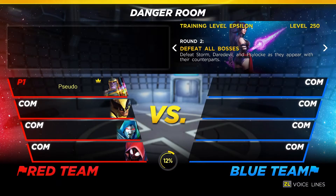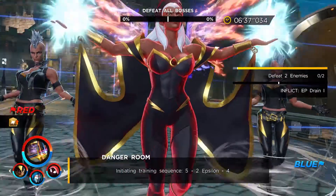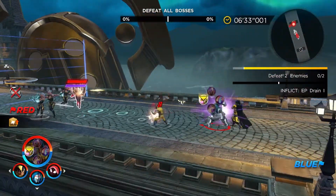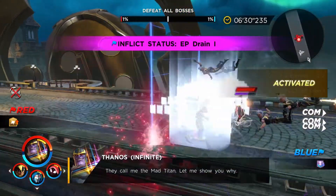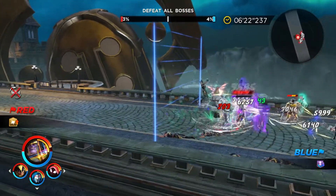Round two is going to be another section of defeating all bosses. This time around, it will be in order: Storm, Daredevil, and Psylocke. They definitely have their challenges as we seek to take them on. This is actually going to take place in the entrance to the Latveria Castle section, which we're familiar with from the Shadow of Doom DLC. I think there were a couple of missions that had this format of the three different sections of this bridge.